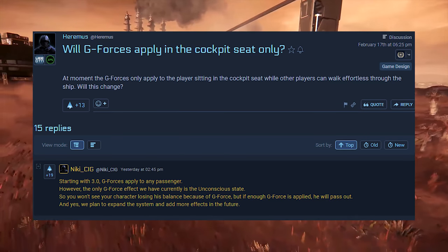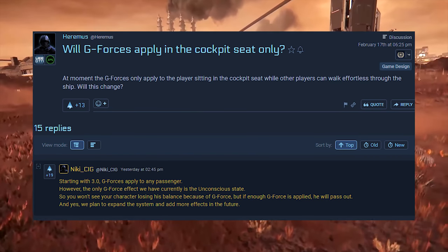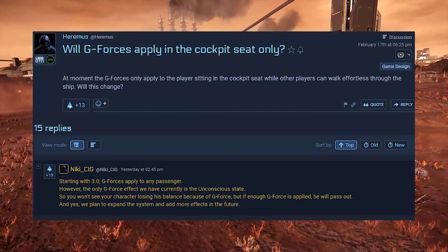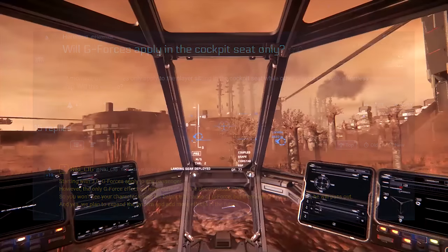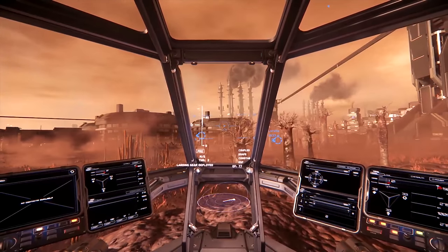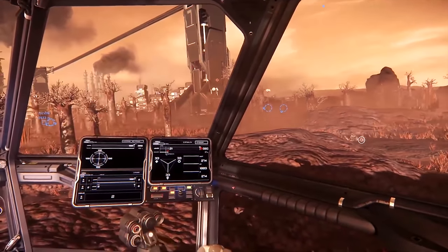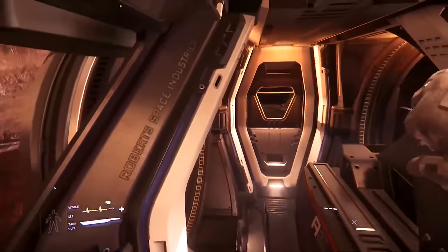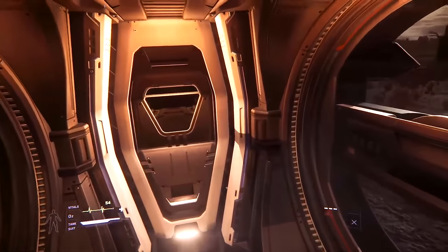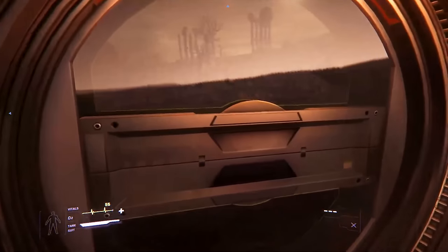Will G-forces apply in the cockpit seat only? Starting with 3.0, G-forces apply to any passenger. The only G-force effect currently implemented is the unconscious state — you won't see your character losing balance because of G-force, but if enough G-force is applied, they'll pass out. They do plan to expand systems and add more effects in the future.